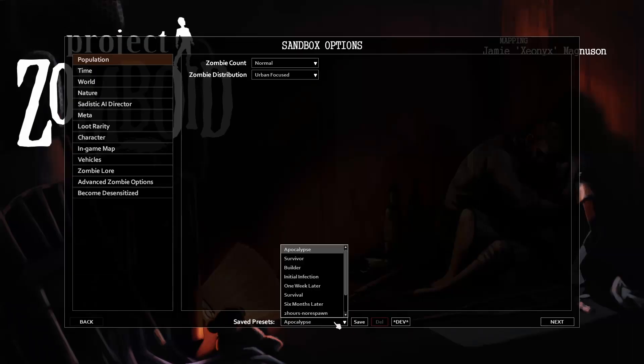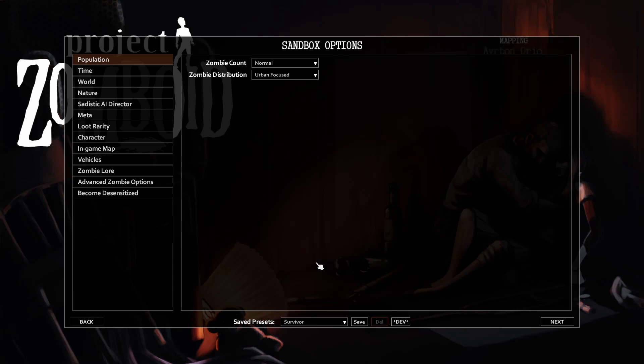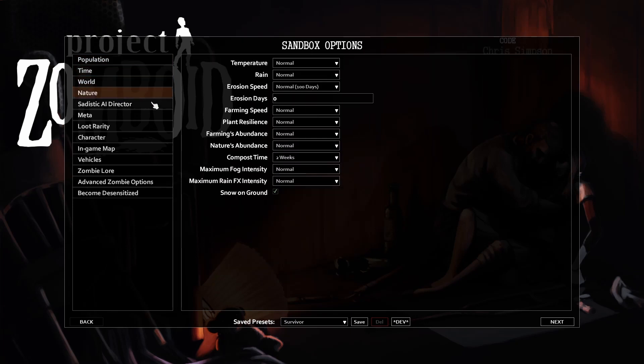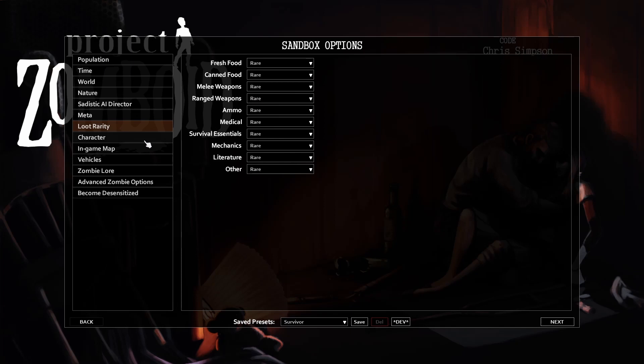Those were the standard difficulty presets, however my personal favorite is the custom sandbox option. In this mode you can start from a preset difficulty and modify any of the parameters to your own personal liking. I usually only modify two things in the custom sandbox mode.